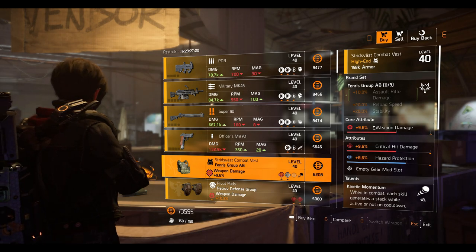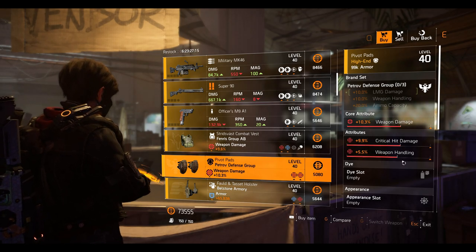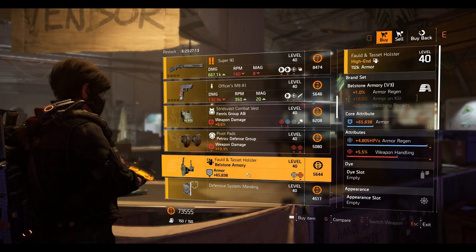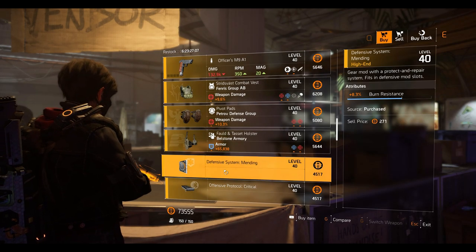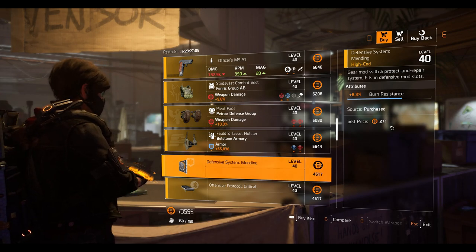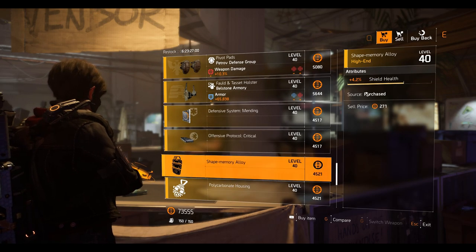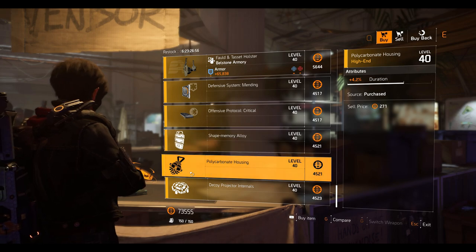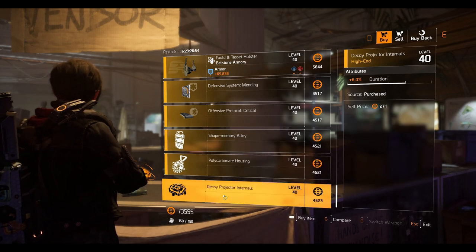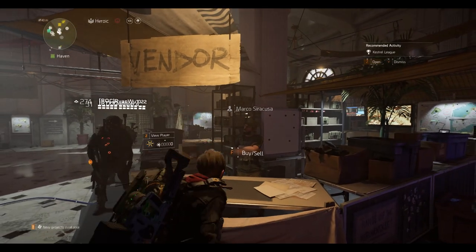A Fendrous chest piece with Kinetic Momentum talent — 8.6% hazard protection, 9.6% crit damage, and 9.6% weapon damage. Petrov knee pads with 10.3% weapon damage, 9.9% crit damage, and 5.5% weapon handling. A Bell Stone holster with 4,805 armor regen and 5.5% weapon handling but very low armor. Mods: a Defensive System mod at 8.3% burn resistance, an Offensive Protocol critical mod at 7% headshot damage, a shield mod at 4.2% shield health, a hive mod at 4.2% duration, and a decoy mod at 6% duration.